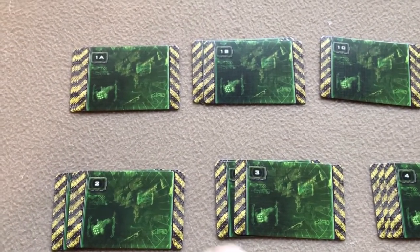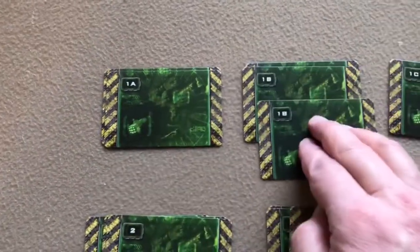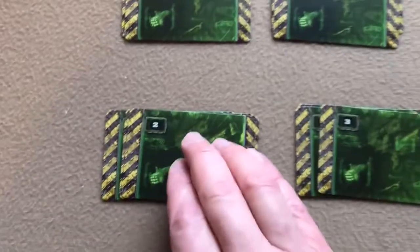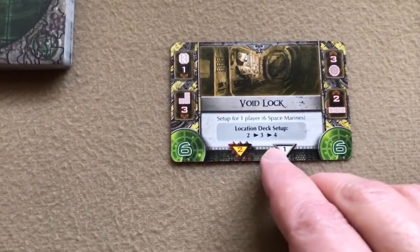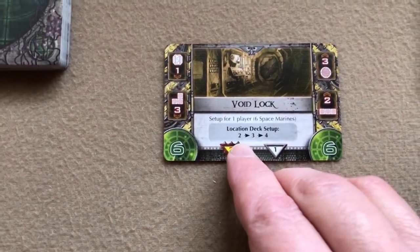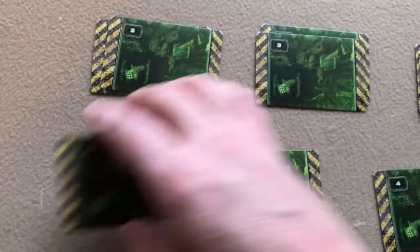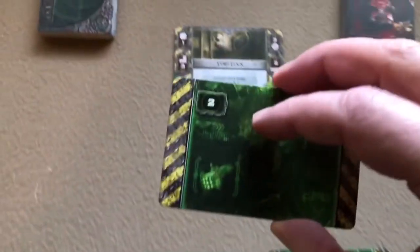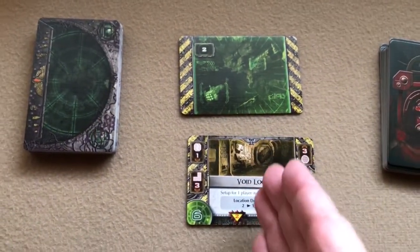Next, take the location cards and separate them into piles — there are one A's, one B's, three of each, one C's, two, three, and four. Shuffle them, then look at the void lock card you chose and it tells you what location cards you'll need. This tells me I need a two, three, and four, so I'll choose one of each and set them in a pile with the two on top and the four on the bottom, placing them in the location. The other decks go back in the box.